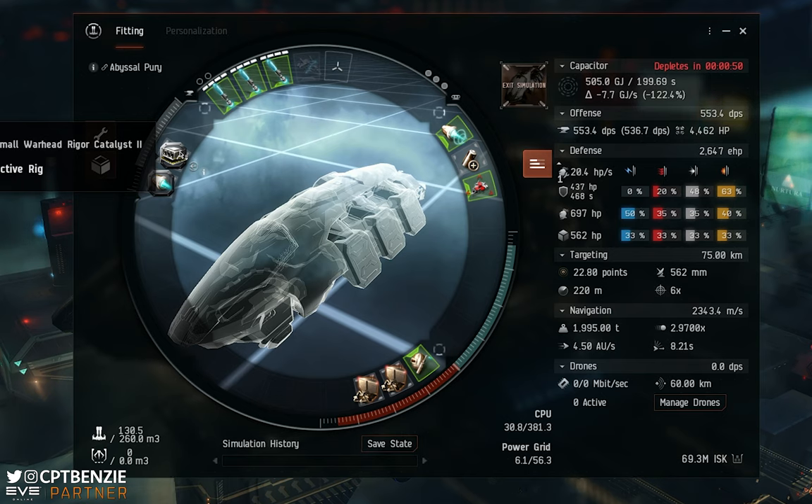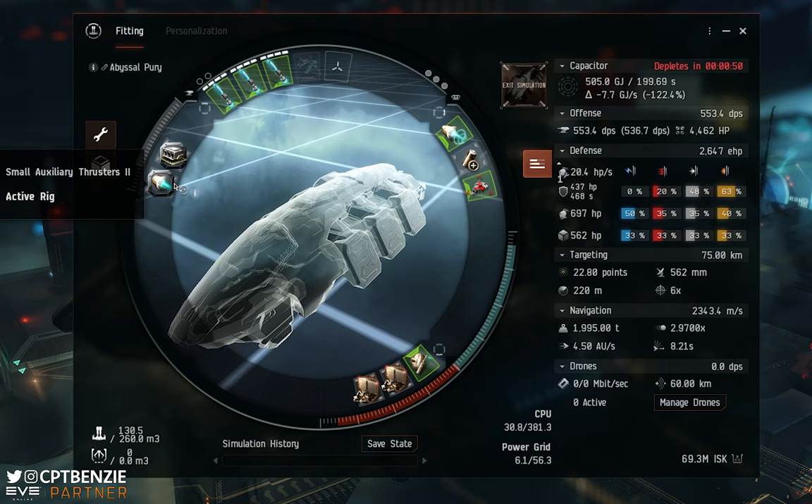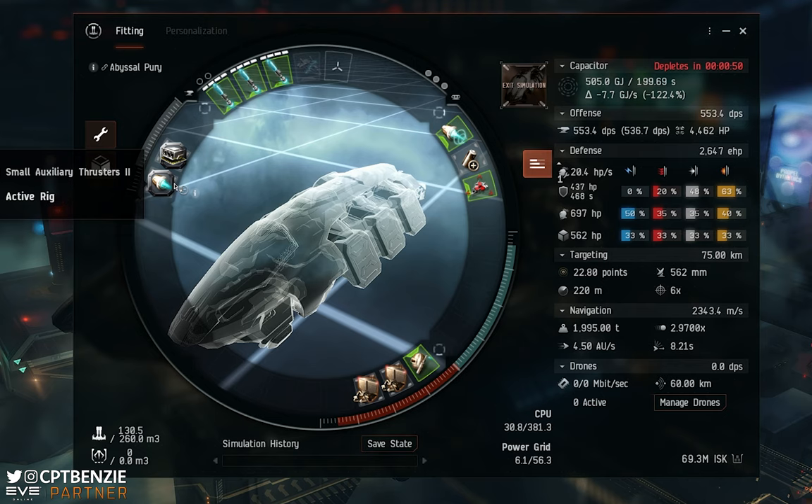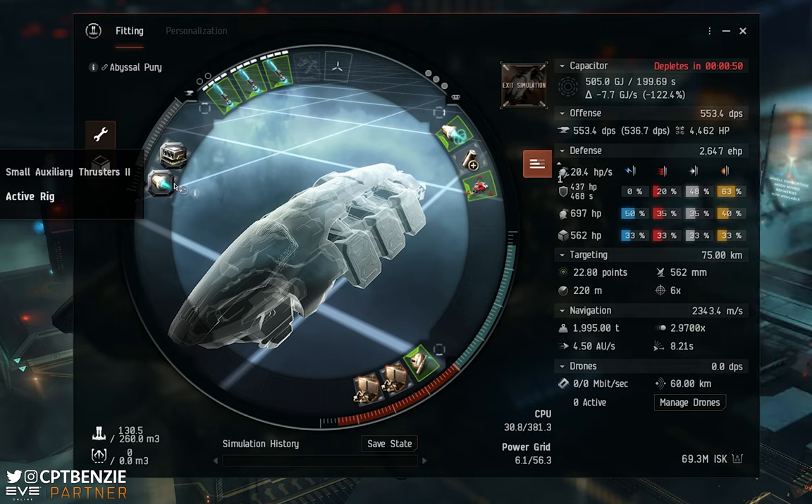For our rigs we're looking at a small warhead rigger catalyst, again to help with application, alongside small auxiliary thrusters 2, because we want as much flight velocity as we can get — giving us a whopping 2,300 metres per second. Remember you do not have to meet the exact numbers I'm showing here; as long as you're fairly well skilled and know how to fly it, you will be fine. And knowing how to fly it is key — this isn't just orbit and you're done. If you just try to orbit you're going to lose it very quickly. There's a beautiful aspect to this ship: normally things like the Charybdis Tyrannos are the longest to kill waves in an Abyssal Dead Space — this just wrecks them.